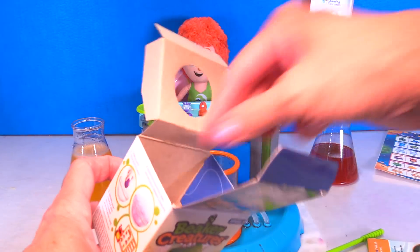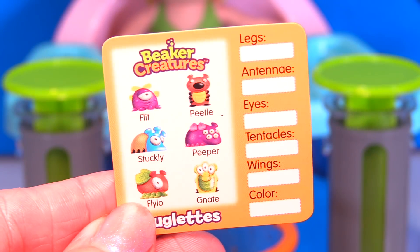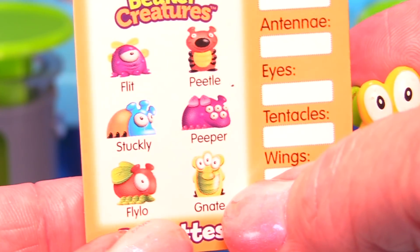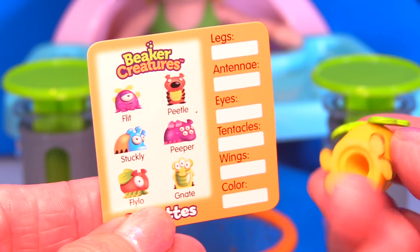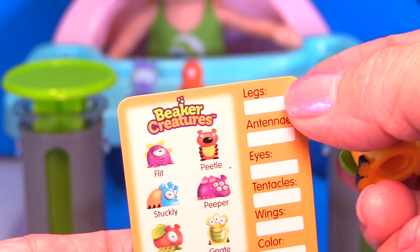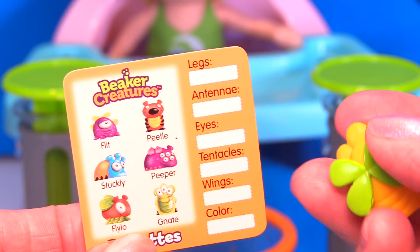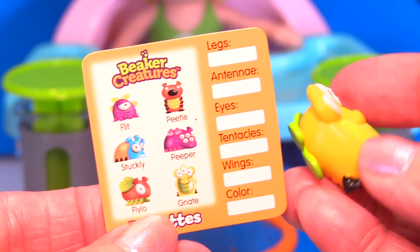So we're going to go inside this box and get our little classification card. This is even cooler than I even thought, guys. So look, this little guy is from the Buglets — his name is Nat. I hate gnats, but I don't hate you. You can write on here and identify, like a real scientist, the parts of your creature. There are four legs, zero antenna, three eyes, zero tentacles, two wings, and the color you could put yellow and green.